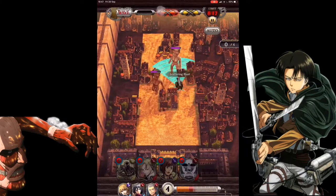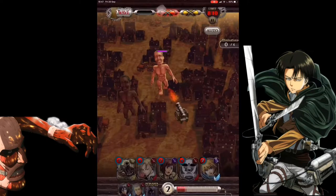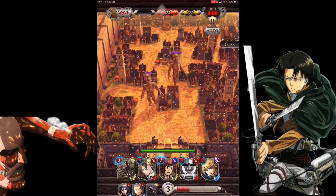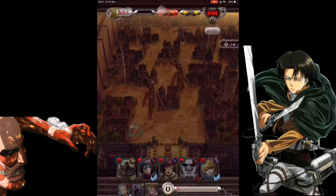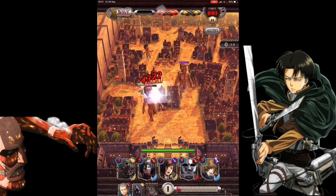Go for the front one, go for the back one — these two are going to be tough. I'm going to send Annie — she's only going to get a 75% power boost right now. She gets the next 25% based on how many allies are on the field, so you want to send her out when you have a lot of people out.